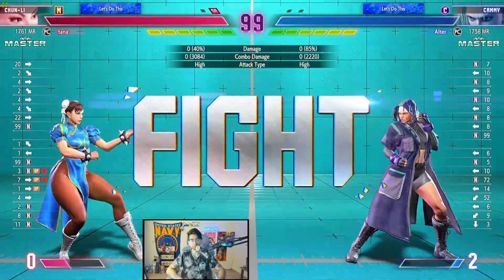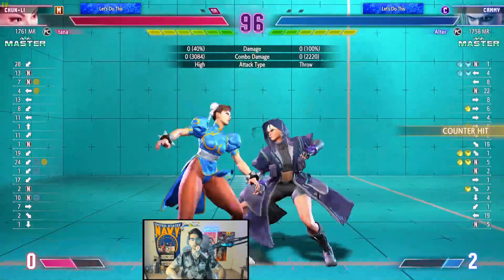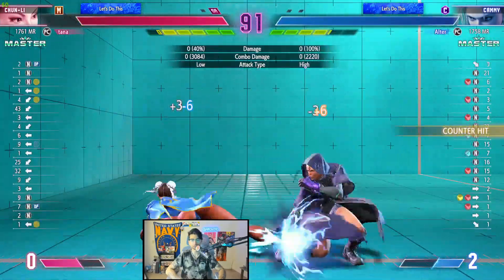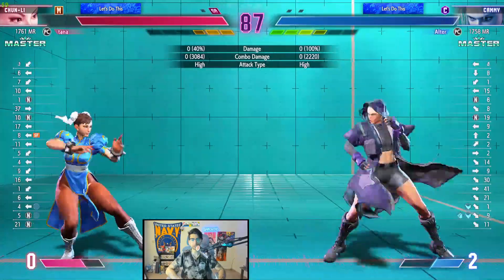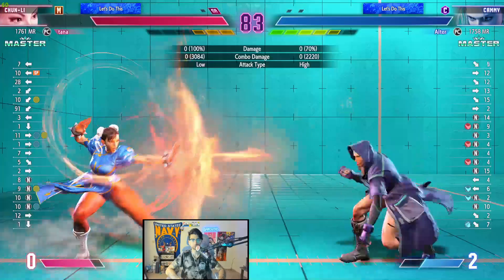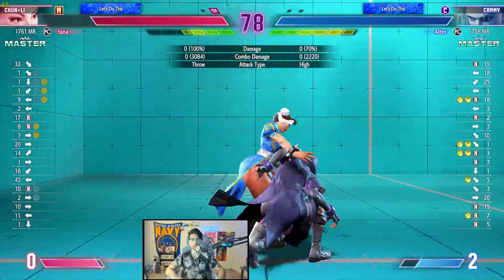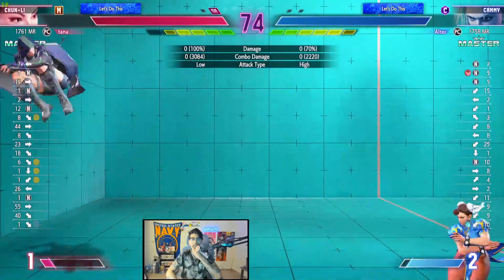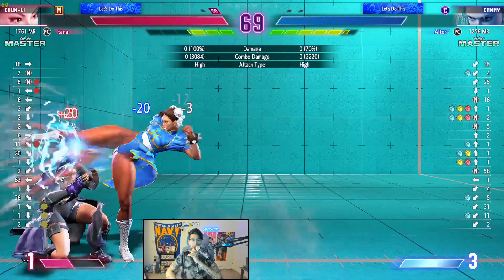Non-optimal combo possibly. Back medium punch anti-airing is a new thing. I hate that fireball. Spin knuckle tries to read out another fireball because Chun-Li has been using a lot of fireballs recently. No anti-airs so far in this set - he's not anti-airing the dive kicks at all.